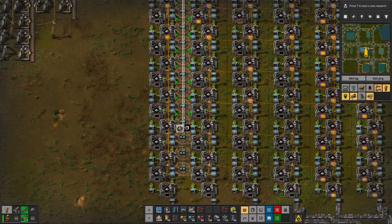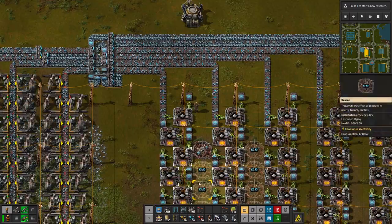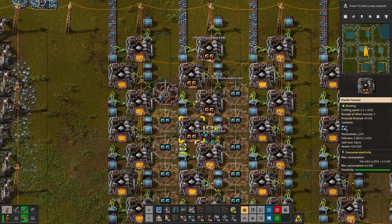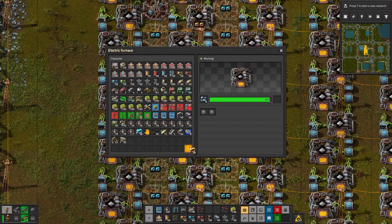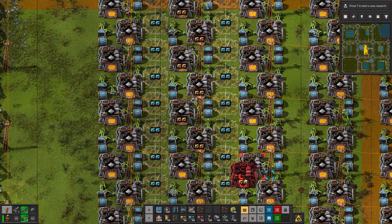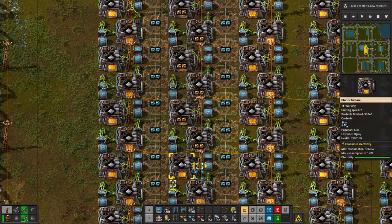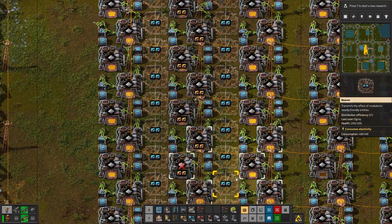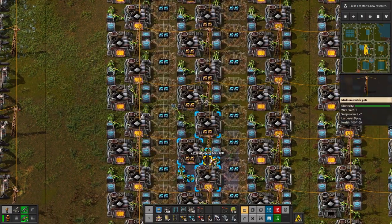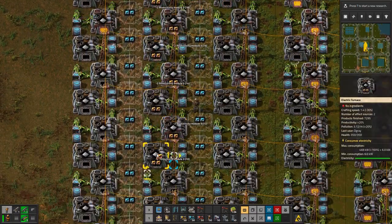Now we can take this one and add it on the side next to it. Each one of these will have to get productivity added in. Unfortunately you can't paste it down without removing them first — it doesn't allow you to insert beacons or modules this way. If you dismantle it first then you're able to do it, which is kind of weird but that's the way it is.